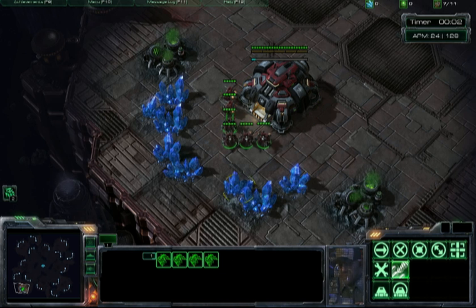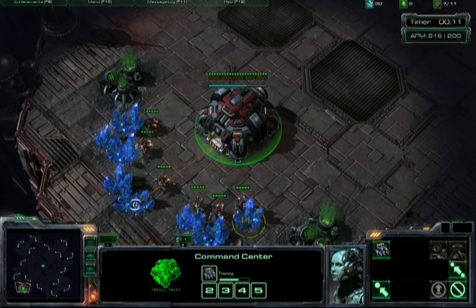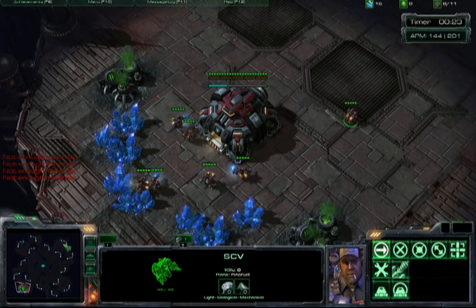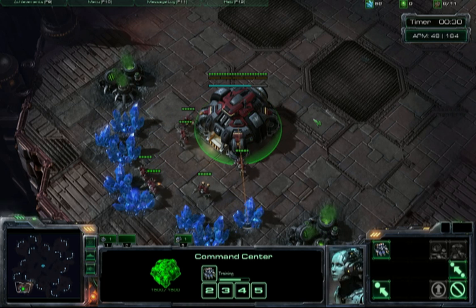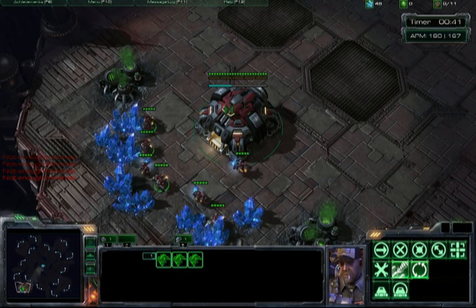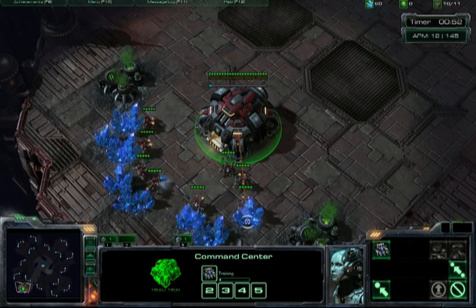Once you start, make sure you build your SCV first. Click the command center, hit the S button, then grab your SCVs half and half and spread them out. If you send them all to one patch, they group up and take an additional second or two to spread themselves out, which is lost mining time. Another thing that's lost mining time is rallying all of them to the same patch. I switch patches here and there just to spread them out. It's a good idea to even rally them to an empty patch — it doesn't make a huge difference, but you have nothing else to do in the beginning of the game.